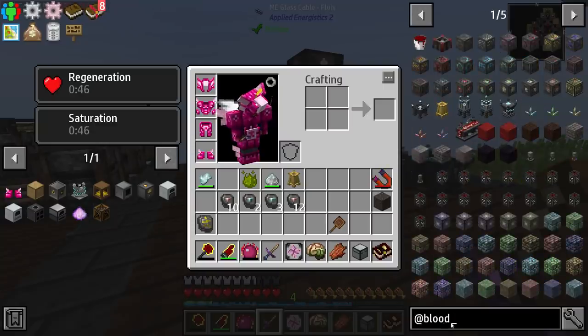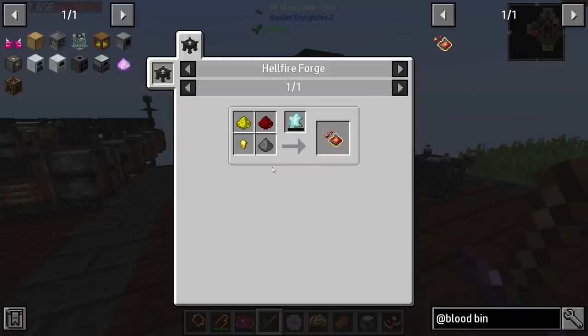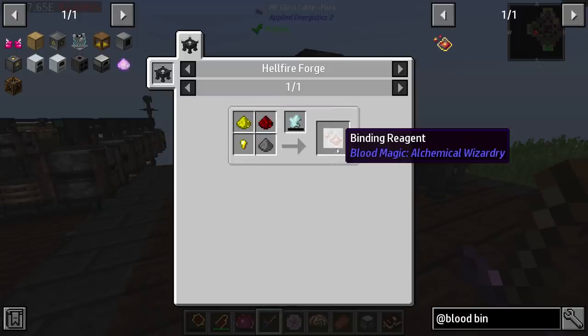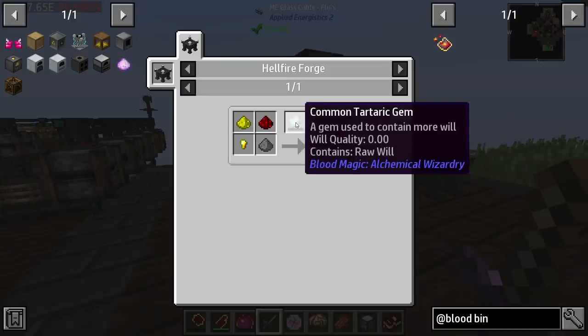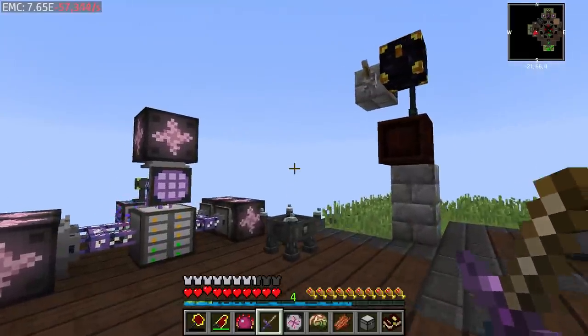With blood magic being on the list, let's go ahead and get that binding reagent - pull it up and see what it requires. It's going to require a gold nugget, some gunpowder, redstone, and glowstone. We're going to need this binding reagent, and we also need at least a common or above tartaric gem, and at least 400 will built up. It's going to cost 10 will for each craft that we do - keep that in mind.